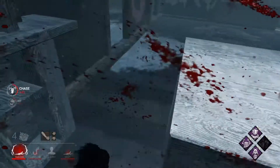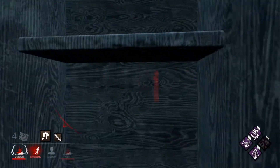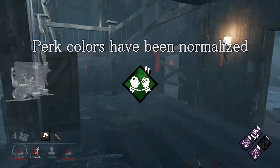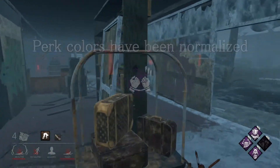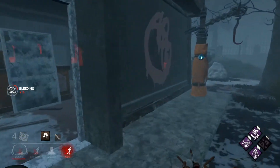There's also been a ton of perk changes and we'll go through them all. First off, for simplicity while scrolling through your perks, all perks have been normalized in rank — they'll always be yellow for tier one, green for tier two, and purple for tier three. Now let's go through the actual changes to the perks, all the killer ones first, then the survivor ones.